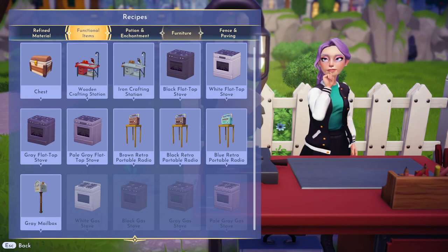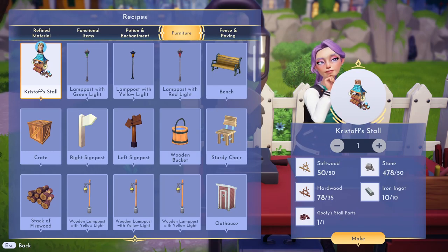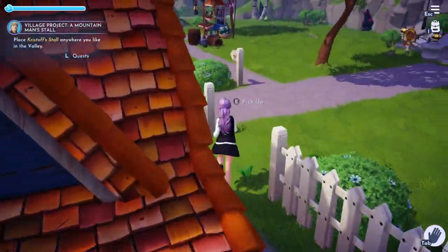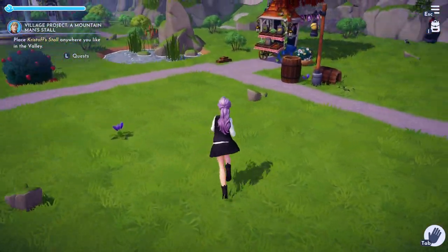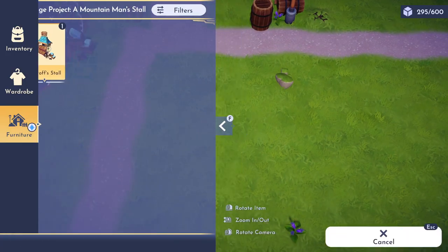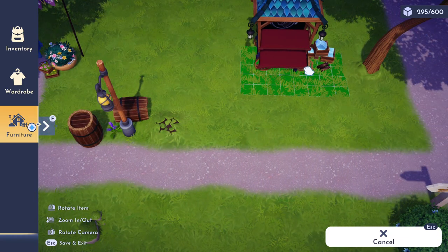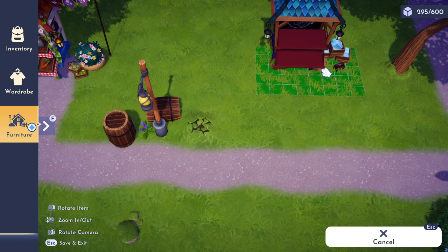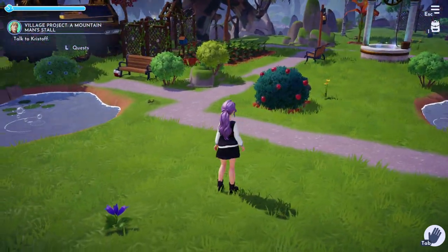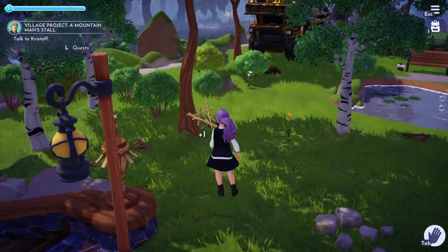Oh, mailbox. Kristoff's stall. Here goes all of our wood. Okay, and place it wherever we want. I could also place it opposite. I'm not going to be too particular - let's just put it right here for now next to this tree. Okay cool. Hopefully he's still down at the beach. Oh, I'm going to grab this wood while I'm here.